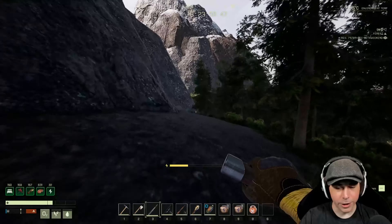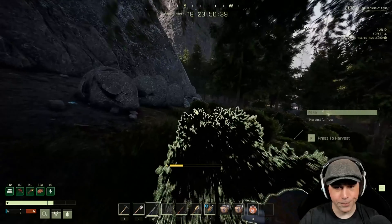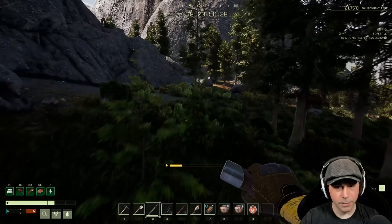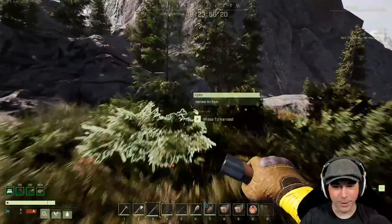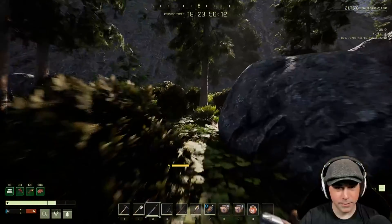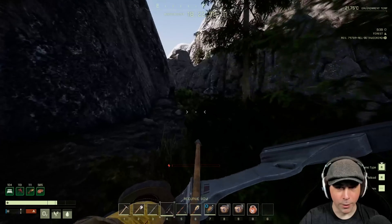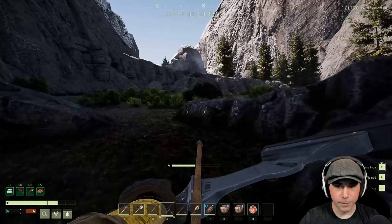I wonder if there's anything you can carry in the G slot. I guess you can carry a building thing there maybe — I don't know, I haven't messed around with that slot much. G slot isn't much better to be honest. Okay so I think we gotta just go up this way. I guess we'll keep our bow out. All right, we're losing our rested buff — no!